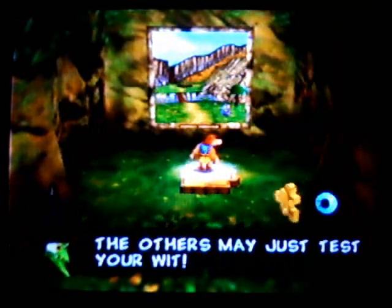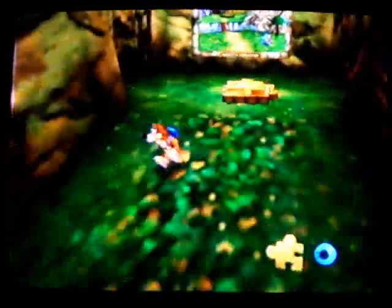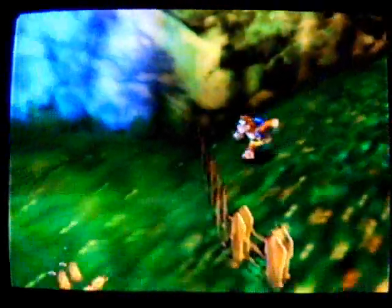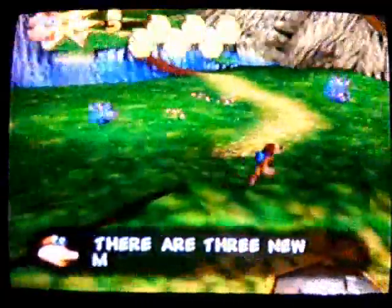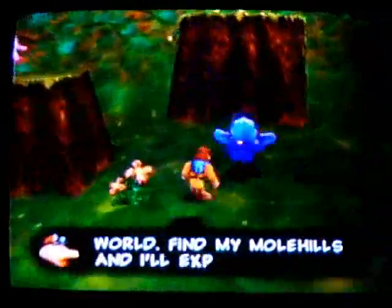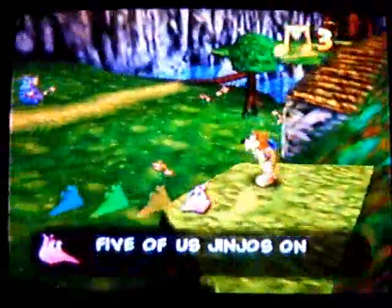Time to do the first world. Can we go off into Mumbo's Mountain now? One of my favorite levels here. We're gonna just go over here and get that Jinjo. Kill that Aper. Grab these notes — why not? Come back to the rest later.